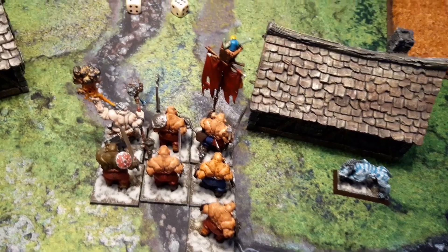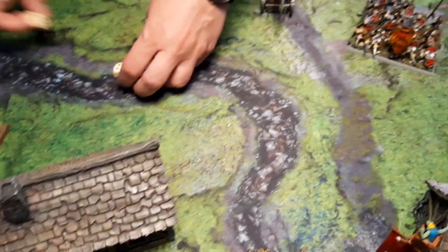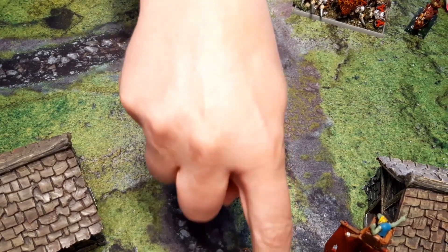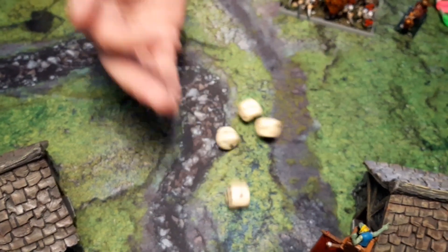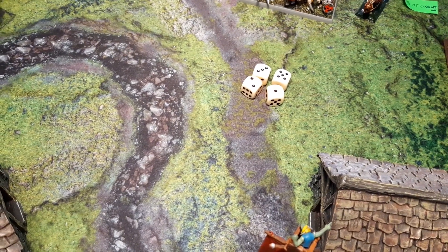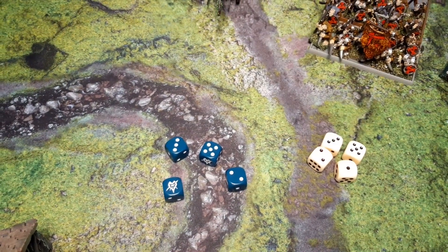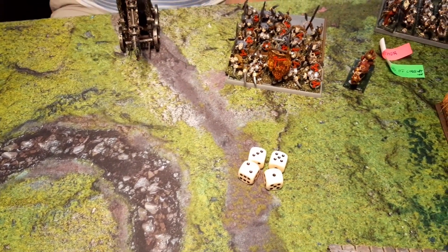Rolling 6 and 1 for magic dice — I try to channel, no luck. You get 6 dice and I get 7. I'll use 4 dice on Wither, targeting the Ogres to reduce their Toughness by 1 for the remainder of the game. Cast on 11 plus 2 for the sorcerer — I only need 8. Successfully cast. Then I try to dispel it with 4 dice — getting 16, 18 — that's enough to dispel. I won't attempt the other spell as it might harm my own units.